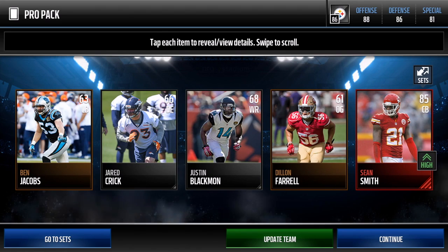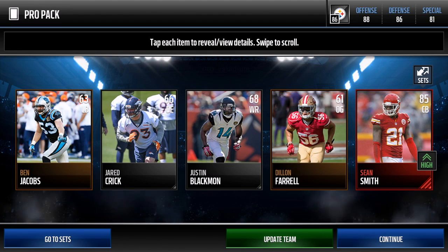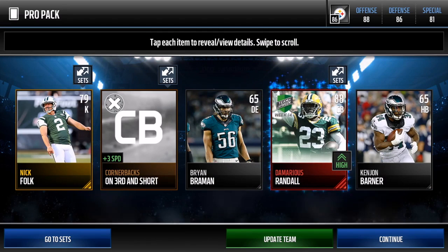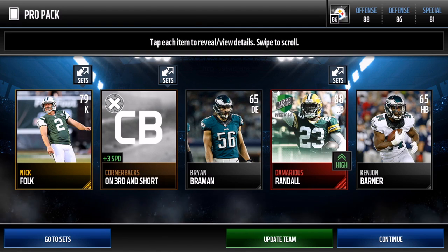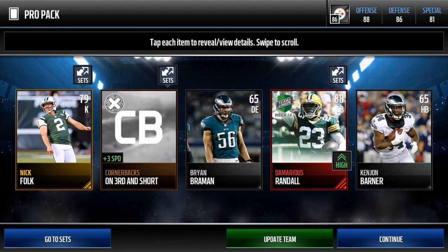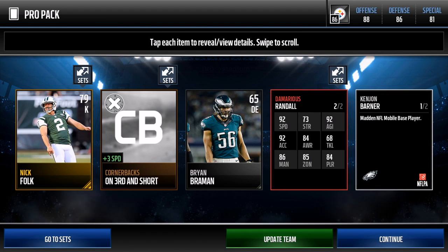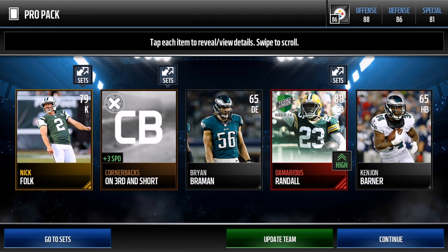Actually, sorry — the Oakland Raiders, my bad. The Oakland Raiders are playing well but they just lost to the Chiefs. So there's a Sean Smith 85 cornerback. Come on, please give me a Christmas present! We get Damarius Randall, 88 overall cornerback, Team of the Week. His stats are actually pretty good — 92 speed, 92 agility, 92 acceleration. There's our third elite player. Not a bad pack opening at all.